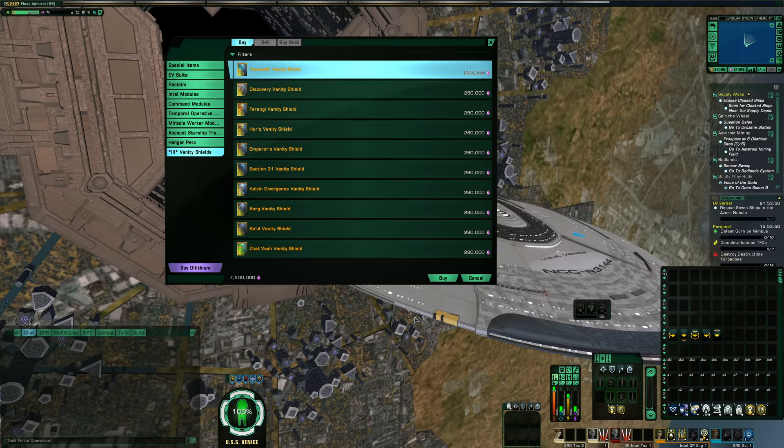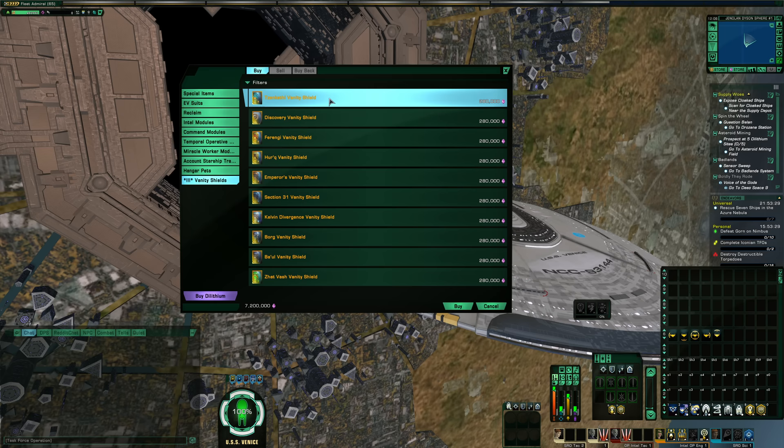Many of these are available via the player exchange for energy credits. However, many of them will cost hundreds of millions of EC because of the tedious process to obtain them. And the other issue is, for the ones you'd purchase with EC or get from lockboxes, they are bound to whatever character you put them on, whereas the ones from the Dilithium store during these limited run events are bound to your account — meaning you can use your account bank to move them between characters.